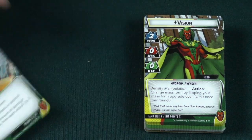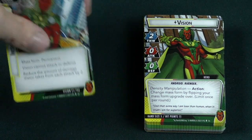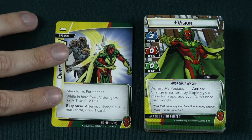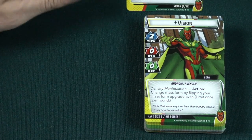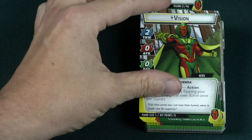While in intangible form you're going to be taking less damage, while in dense form you actually have your attack and defense stats. But that's not all — this will be coming into play quite a bit as we look at the rest of Vision's cards.